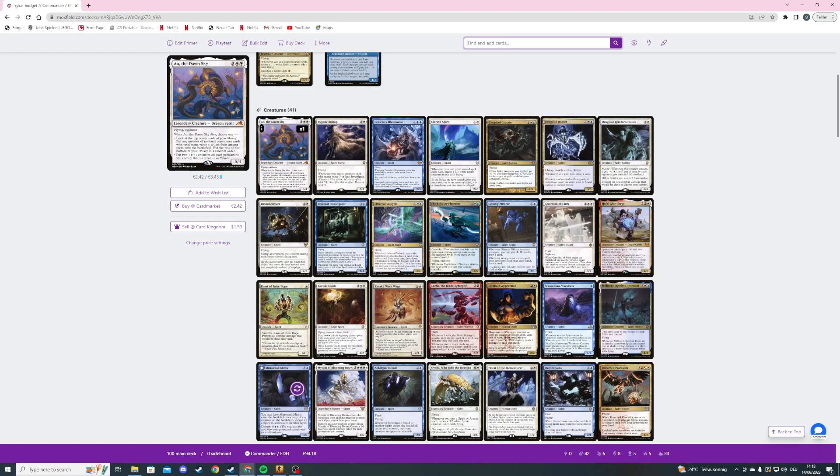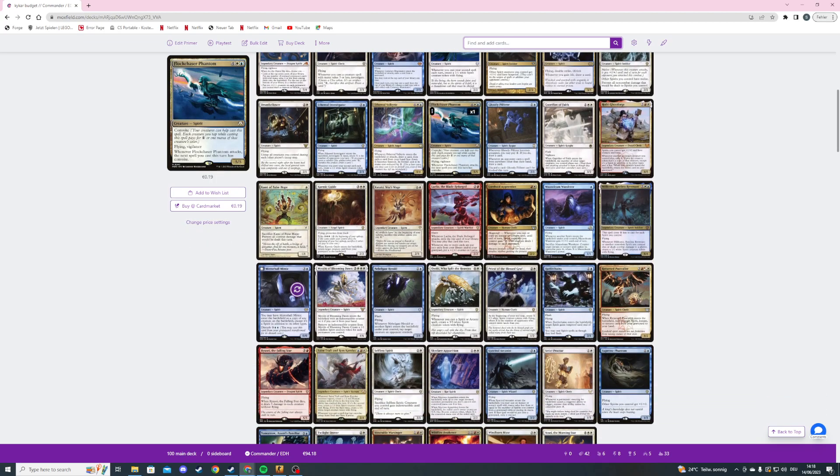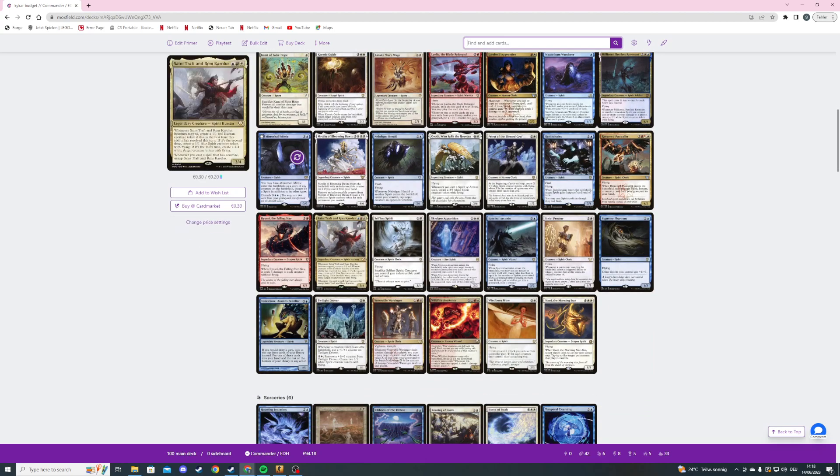The second mode is put two +1/+1 counters on each permanent you control that's a creature or vehicle. Then we're playing Bygone Bishop, a three mana 2/3 flying spirit cleric, and whenever we cast a creature spell with mana value three or less we create a clue token. I think about half of the creatures we're playing cost three mana or less.